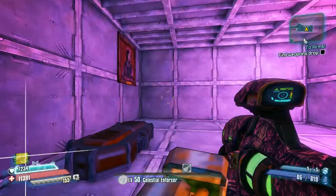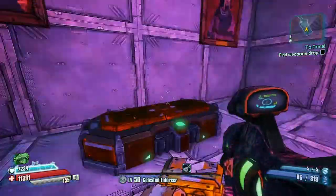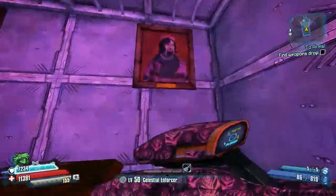So you run into this slab, and it takes you to a small pink room with a chest and Marcus — Marcus the second and Marcus the fourth.